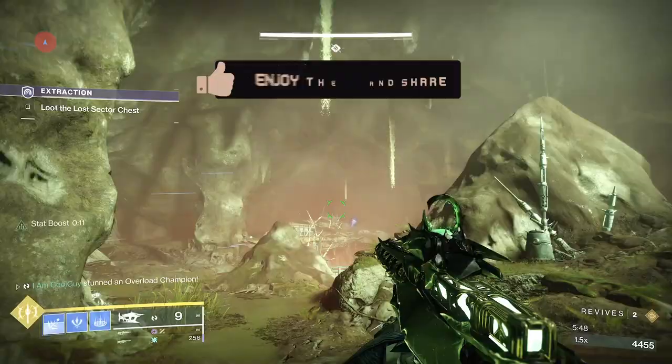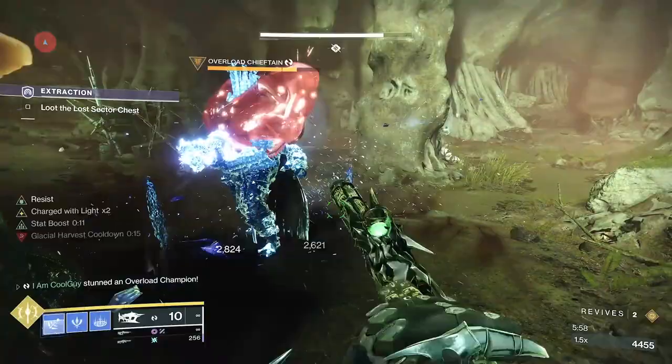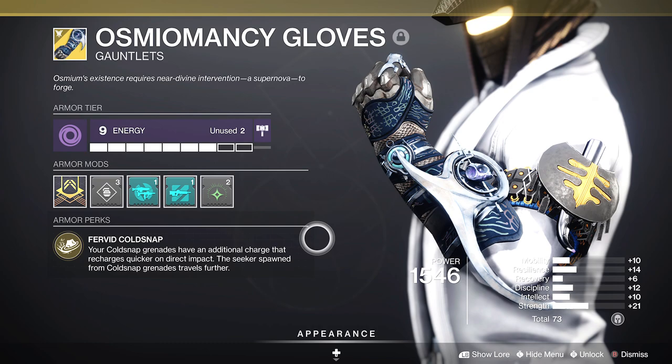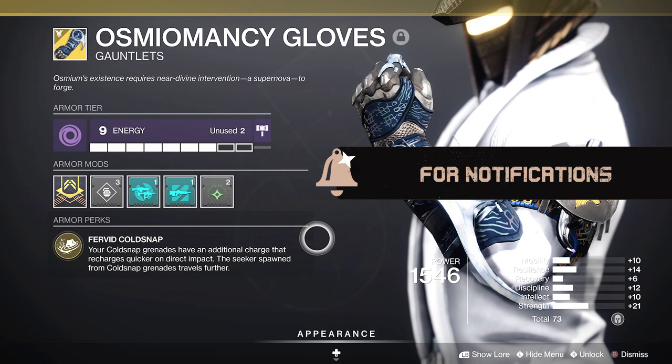Elite in PvE, very good in PvP — they're a hard counter in PvP. There are two very different ways to run them; PvE and PvP require entirely different aspects and fragments. The exotic perk is Fervid Cold Snap: your Cold Snap grenades have an additional charge that recharges quicker on direct impact. The seeker spawned from Cold Snap travels further. So you get two grenade charges, a further-seeking Cold Snap, and this can be used with Bleak Watcher turrets as well, with a chance to get more grenade energy back.